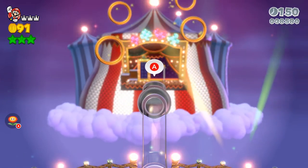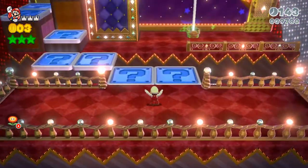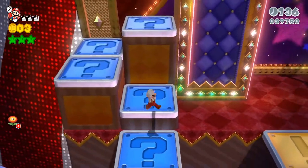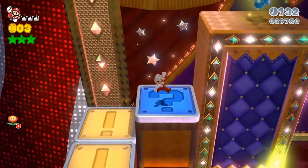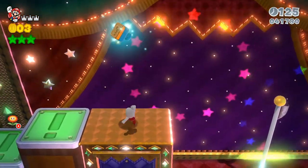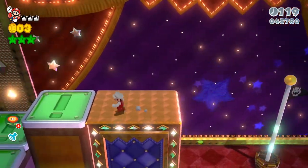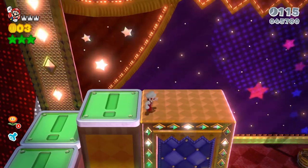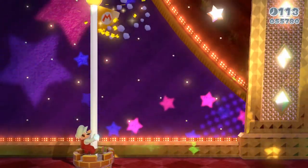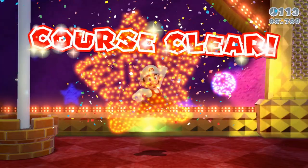We got all three green stars. The sticker is going to be at the very end by the flagpole — you want to do this little puzzle right here, turn all of these guys yellow and he's going to drop it. Don't be afraid that you won't be able to reach it because you can easily just wall hop and get it right here. To turn the flagpole gold you do have to touch the top — since I don't have a cat suit you can grab it by jumping to the pole with the long jump and you should be good to go.